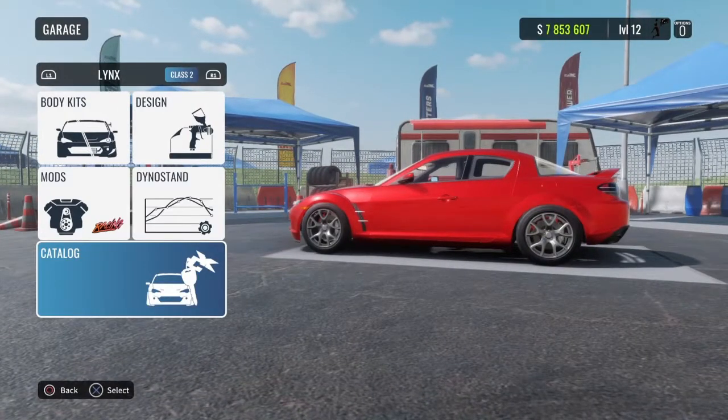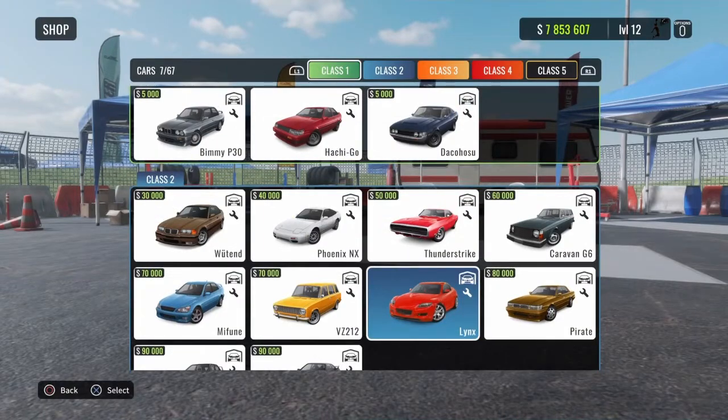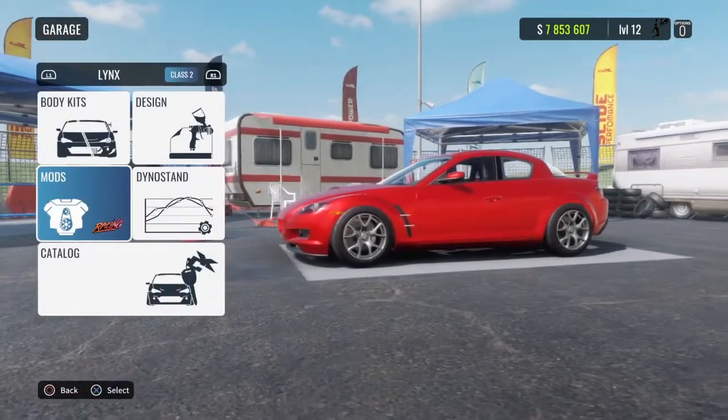First thing you want to do is get — it's going to be in class 2 — get the Lynx, the RX-8, put the racing mod on it, and then you're done for the most part.